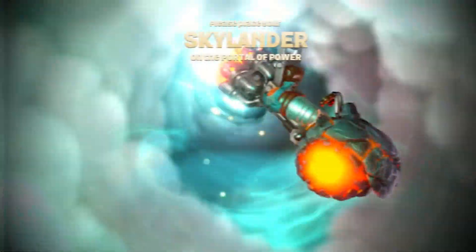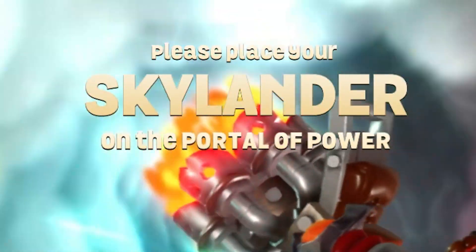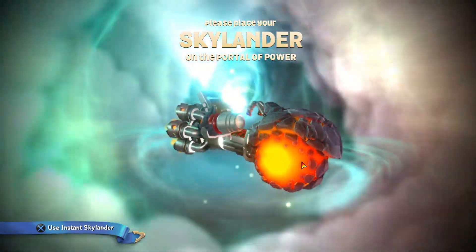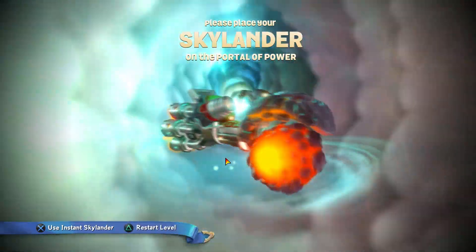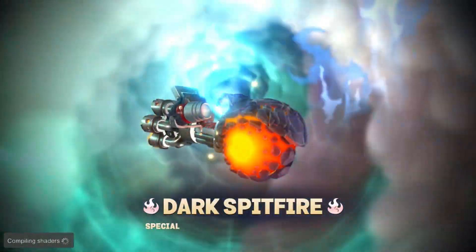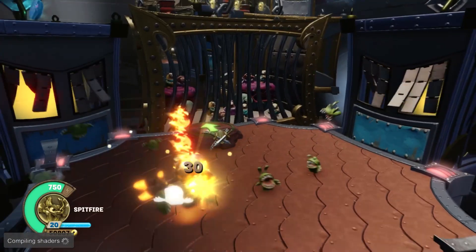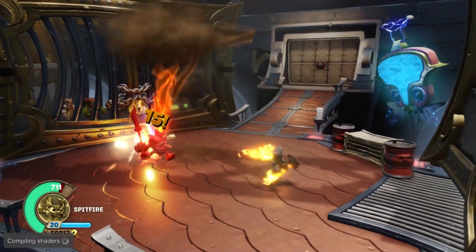Burn Cycle. Please place your Skylander on the portal of power. Okay, so now we need to put a Skylander — let's use the new ones. Let's use Spitfire. Oh wait, I do have the Dark Spitfire. A few moments later — oh, trumpets, what a big deal. Hello! Here, die!